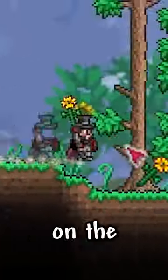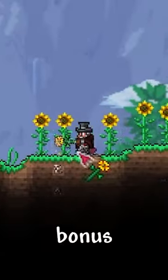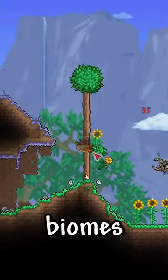Keep sunflowers everywhere on the surface. Not only do you get a movement bonus, but they also repel the evil biomes.